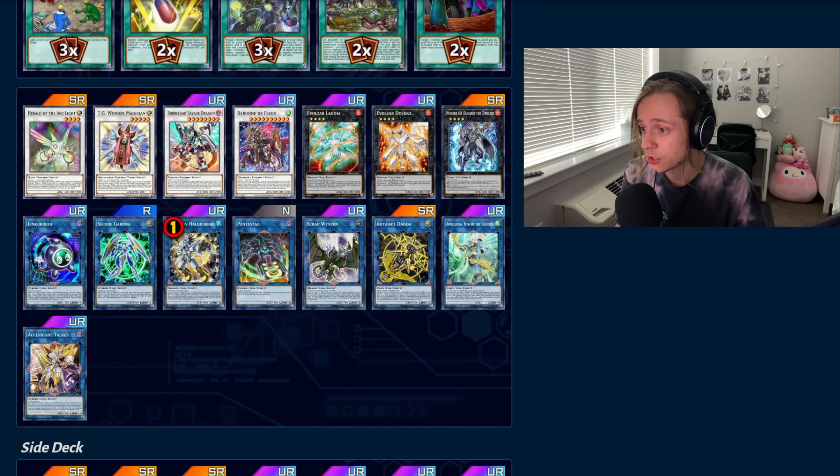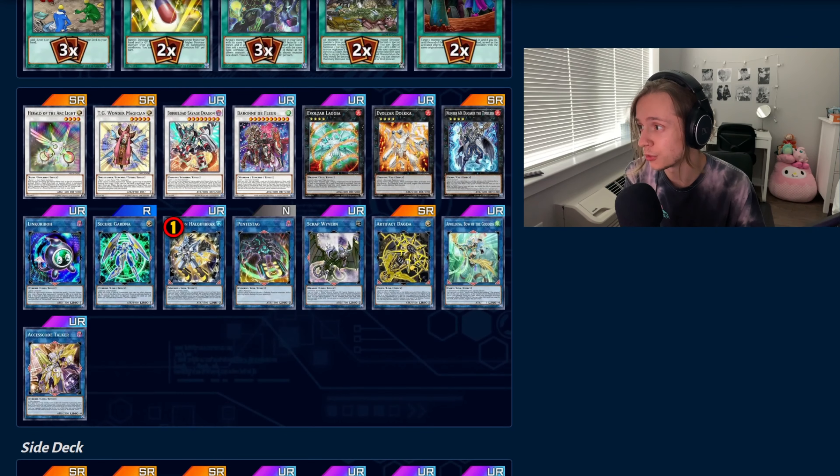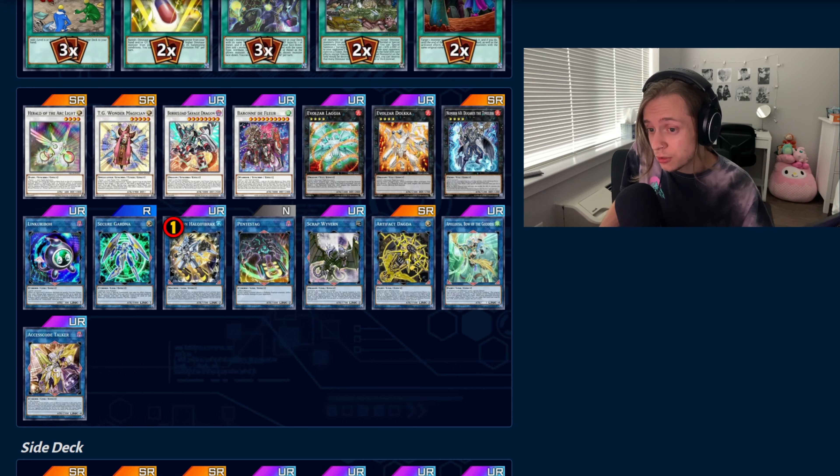The Extra Deck has a lot of cards, a lot of one-offs. What that tells you is he can probably banish three or banish six for Prosperity since he's not drawing any other way. Herald of Auriclight is okay — you can make it with Auric plus Ash Blossom normal summon. Auriclight, TG Wonder Magician — this is how you destroy your own Artifact Sight. Bordeaux Savage, because it's a standard handboard. Barone, Lagia, Dolka. Dugares is something not all Dinosaur players used. You make Halk instead of Virte, because if Halk triggers on your opponent's turn, you can just summon TG Wonder Magician. That's what you do now.